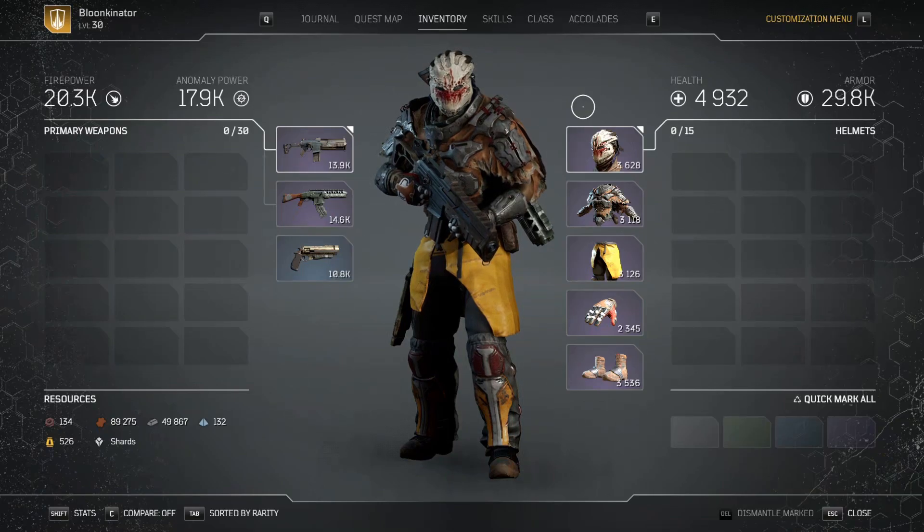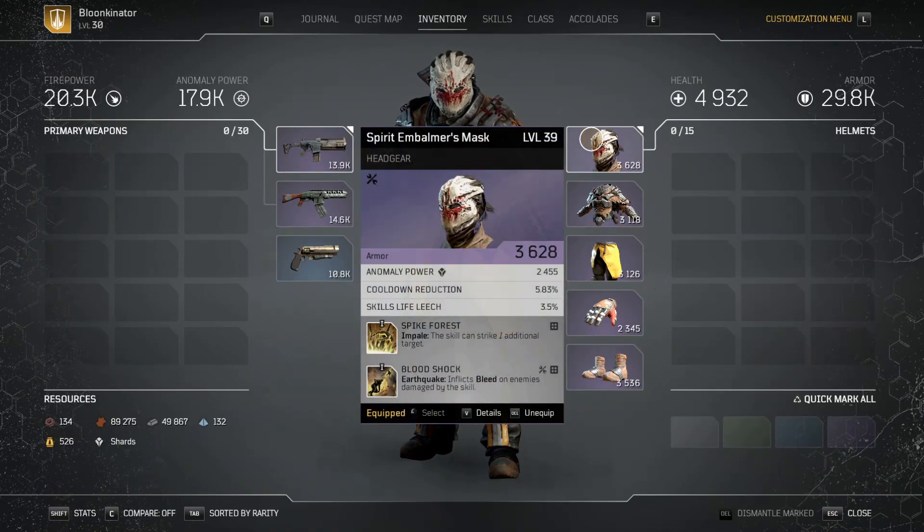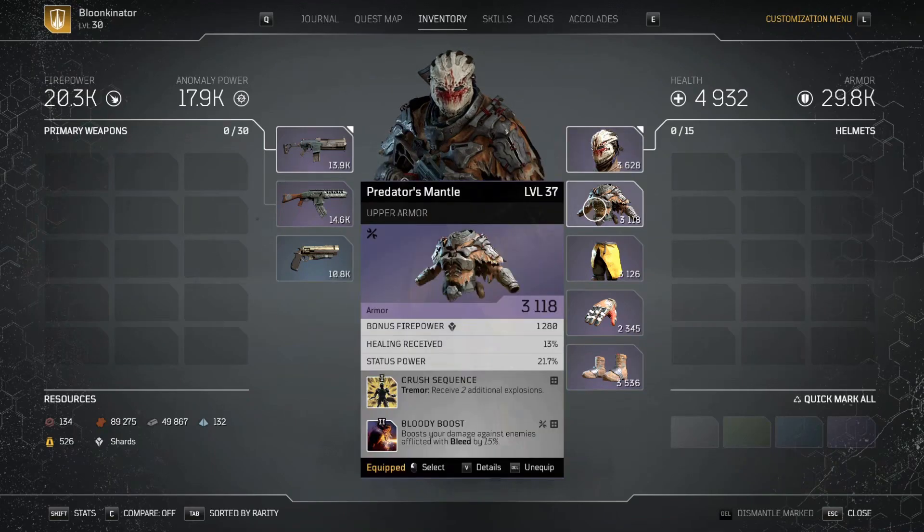Now let's move on to armor. On my helmet we got Spike Forest — the Impale skill can strike one additional target. We also got Blood Shock — Earthquake now inflicts bleed on enemies damaged by this skill. This mod right here is what starts all the bleed and chain effects — getting my health back and doing extra bleed damage. Earthquake is how I prime enemies with bleed. On my chest piece we're using Crush Sequence — Tremor receives two additional explosions, so it lasts longer, which means more health and more survivability. We also got Bloody Boost — boost damage against bleed-afflicted enemies by 15%.